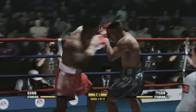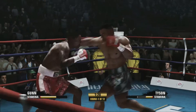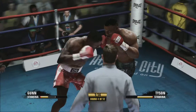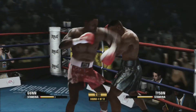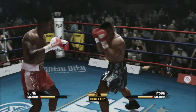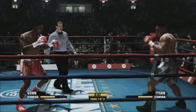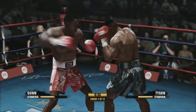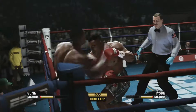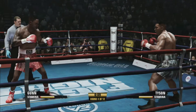But you never know in this one. This has been a crazy fight so far. Again the shots from Max Gunn, and again the shots from Tyson. Max Gunn just throwing at him, trying to hurt him again, but Tyson's doing a real good job of covering up. A rematch is in order no matter how this fight goes. Another counter shot from Mike, nice shot to the body, Max Gunn looking wobbly.